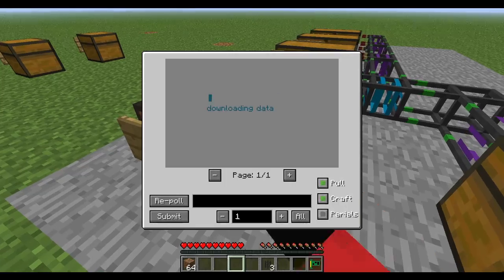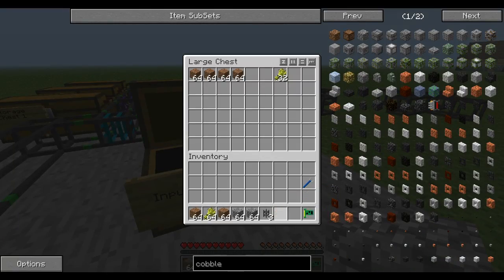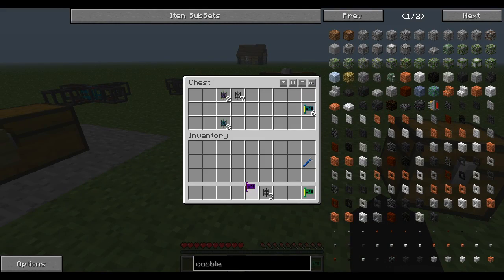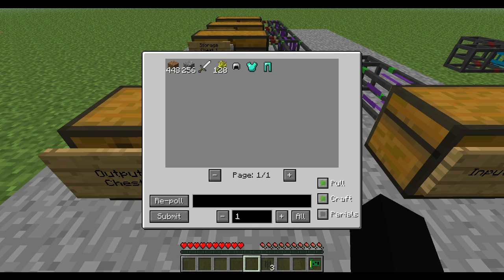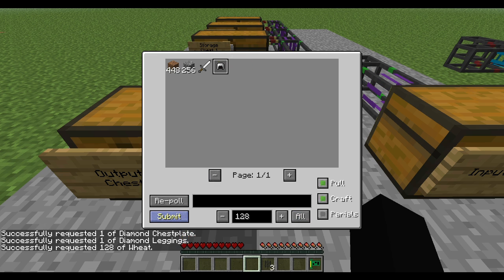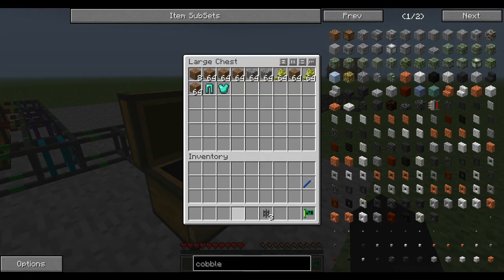You do have stuff in here that isn't showing up on the system — 48 wheat that aren't showing up. The reason they're not showing up is because there's not a broadcast chip in that chest. So we add another broadcast chip, make sure the settings are blacklist nothing, and now everything shows up — a lot more cobble, wheat, and dirt. We can pull stuff out now and everything comes flying in. When we're done with them, we stick them back in and they all get worked back into the system.